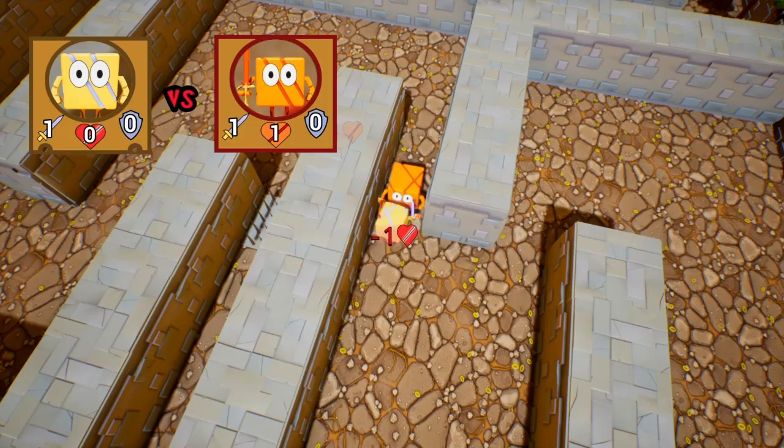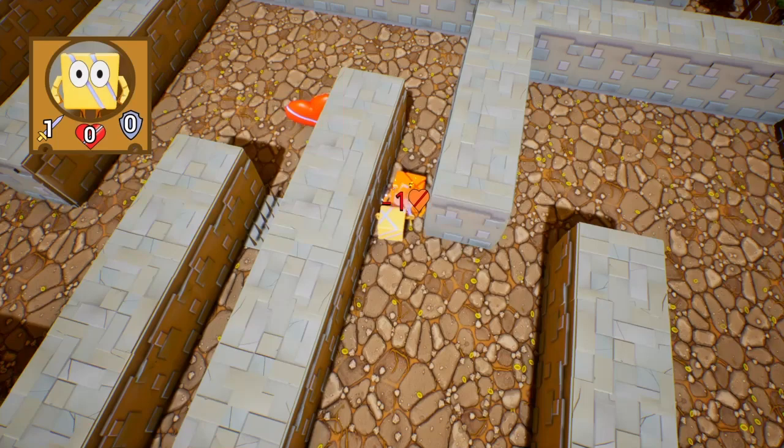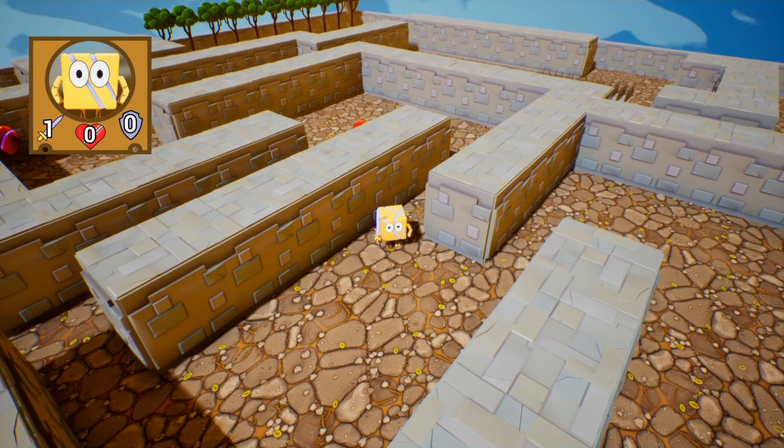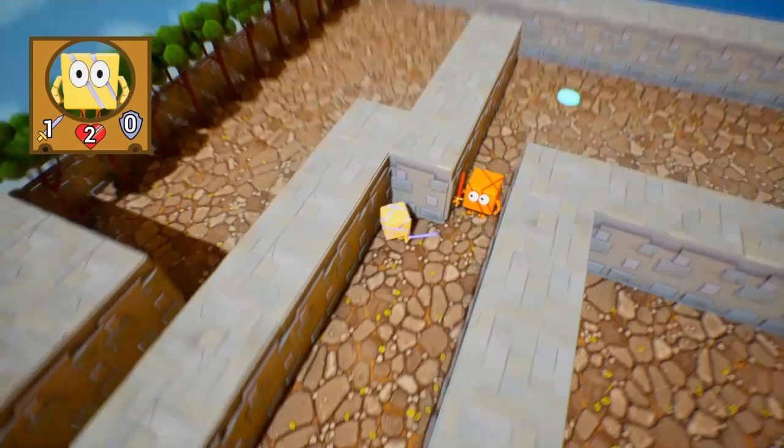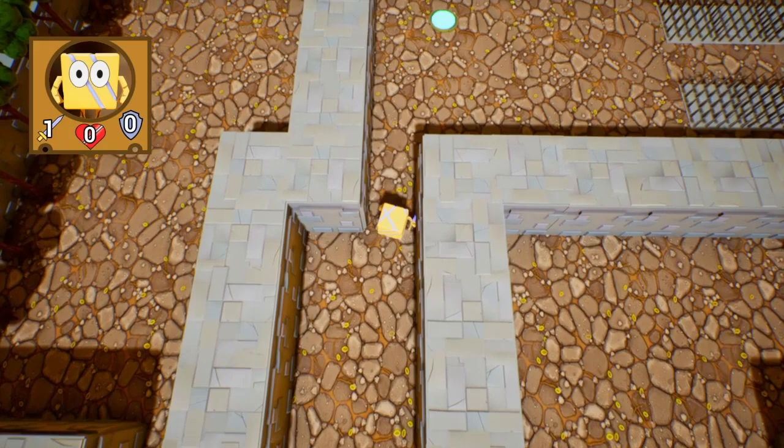I'm going to show you what it looks like when you die. If I have zero health, that's it — I'm dead. I'm so confused. You gotta have at least two hearts to kill a regular enemy like this. But the enemy dies at zero health too — that doesn't make sense.